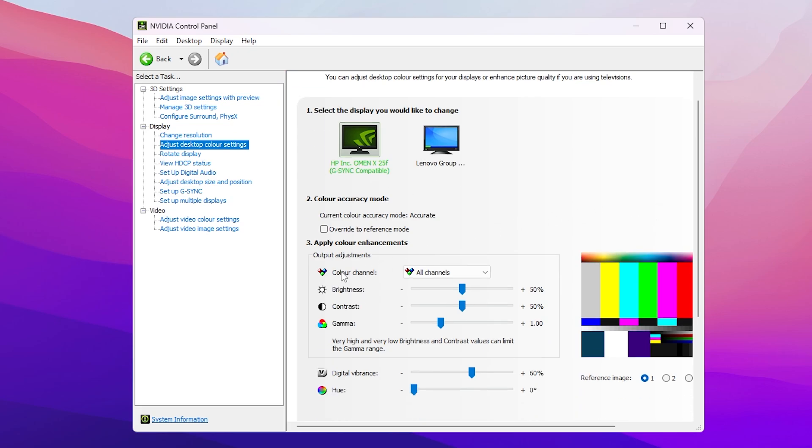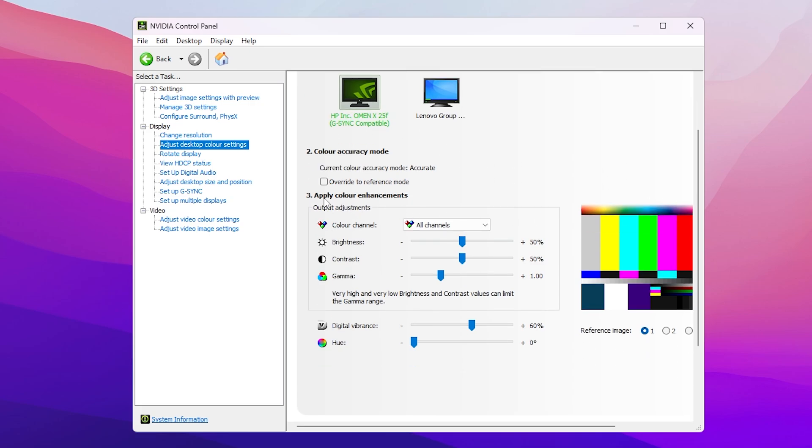Inside the color settings, first select the monitor you're using for gaming — mine is the HP Omen X25F. Scroll down to 'Apply Color Enhancements' and set Brightness to 50%, Contrast to 50%, and Gamma to 1.00. The most important setting here is Digital Vibrance. Increasing this value boosts the colors you see while gaming. The best setting I recommend is around 60% to 70% for the best color output, more visibility, and better gaming experience. After applying, click the Apply button.